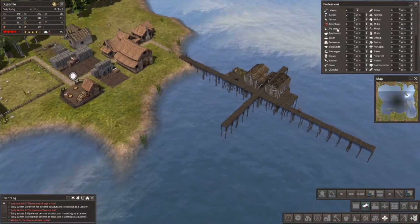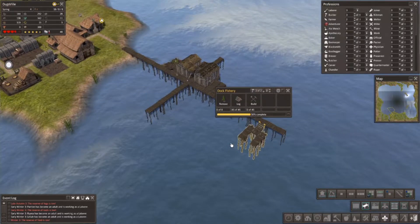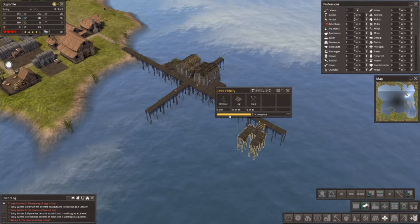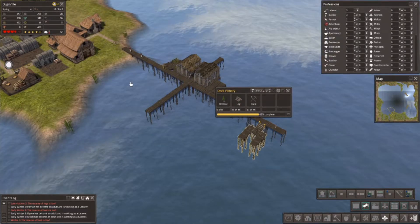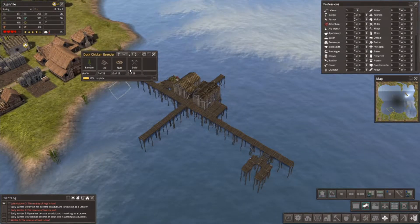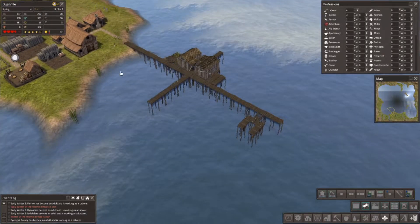I'm going to split this three to three. The fishing dock — the dock fishery — has been started. We've got enough going on there. There are logs everywhere, jeez. I have a house here and also a dock chicken breeder, so we're going to be able to get that going too. Basically we have a lot of things lined up.